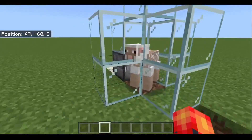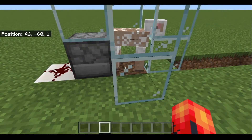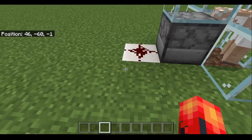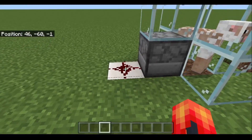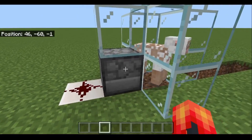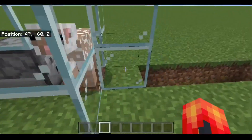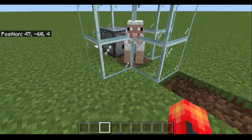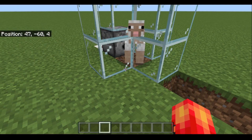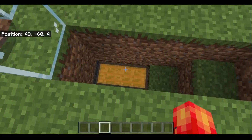This is how it works: when the sheep eats the grass, the observer sees the grass block change to dirt, which then powers the solid block behind it, which also powers the redstone dust. The redstone dust powers the dispenser, which uses the shears on the sheep. The hopper minecart underneath that block has a collection area slightly larger than one block, so when the wool falls on that dirt block it gets pulled through and ends up in the collection chest.